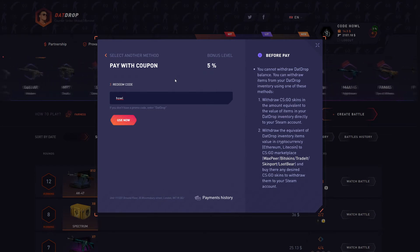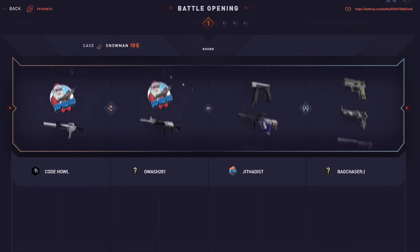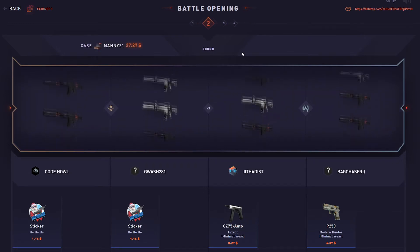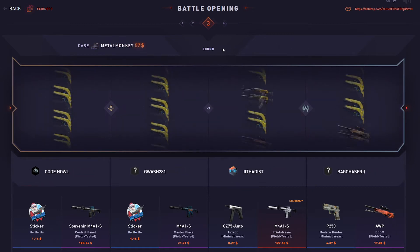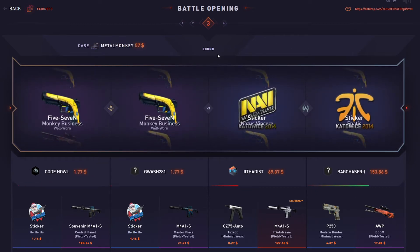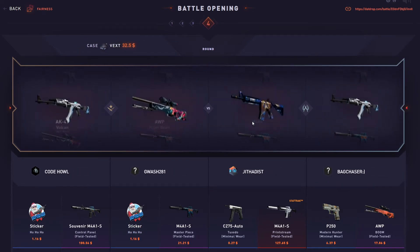I don't see why I wouldn't. This one is about to start — I just joined two battles, one for $134 and one for like $250, so this is the cheaper one. Let's see if we can still make some profit. Come on. Oh, that's $127, dude. Come on. Yeah, we lost 100%.